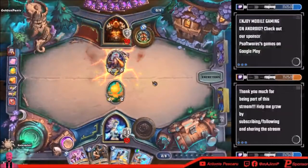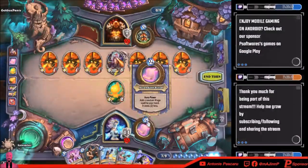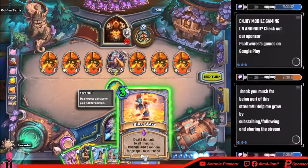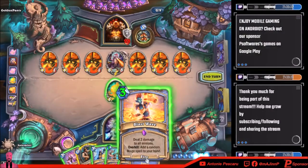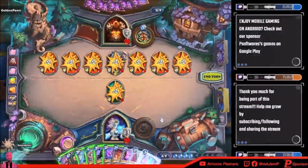Oh my god, let's see what I got. Deal two damage to all minions, add a random — okay, so it's obviously gonna overkill. Well, let's see what the overkill spell is.